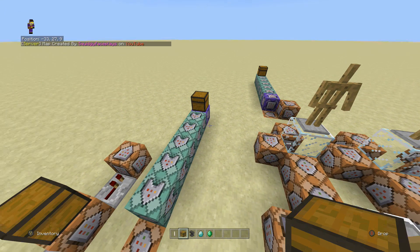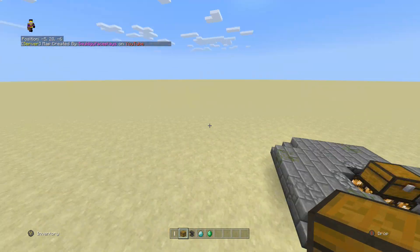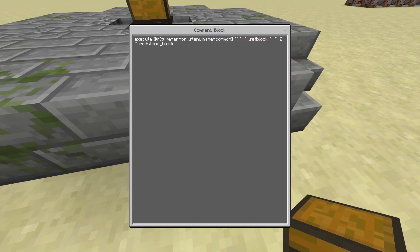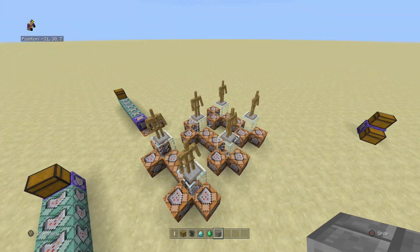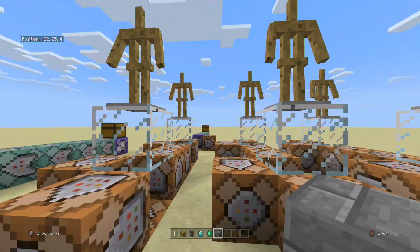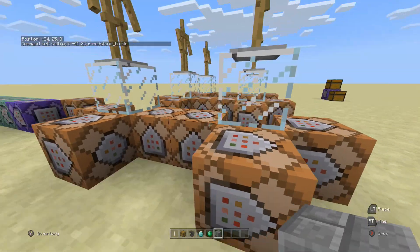The second part is the randomizer command. Once it's placed all of those blocks, there's a specific execute command - it executes at a random armor stand named 'common' because it's a common loot crate, then set block tilde tilde minus two tilde redstone. That's going to find one of these six armor stands completely at random, at Minecraft's choice, and when it does, that's what's going to give you your item.